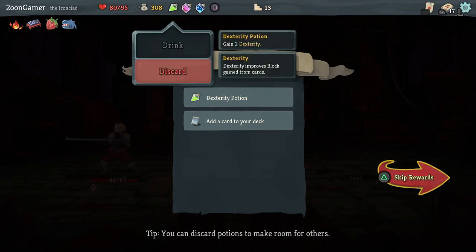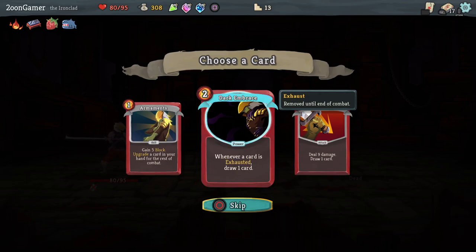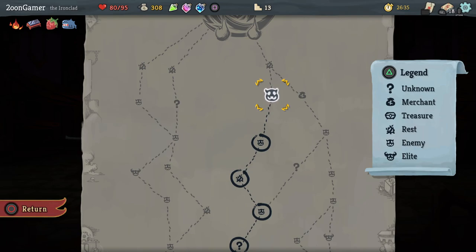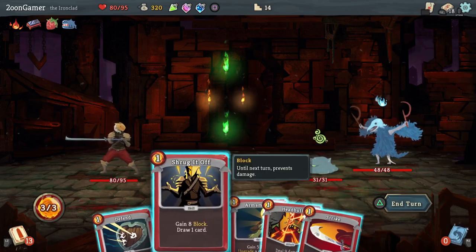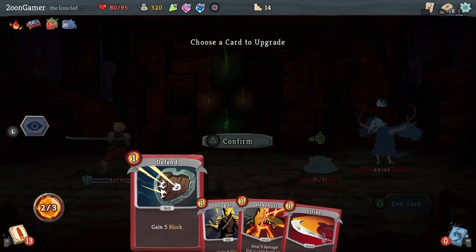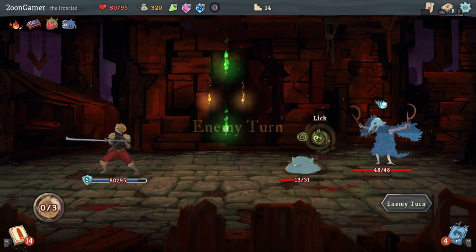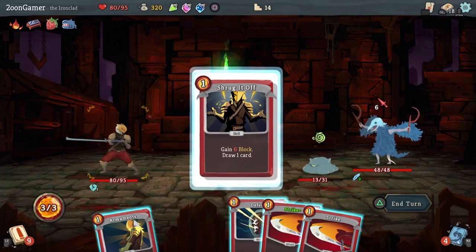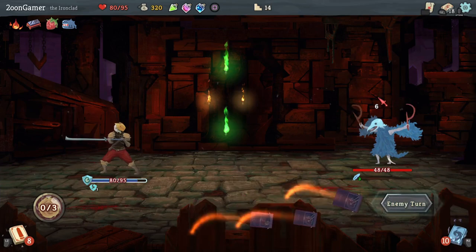Potions are full. Gain 2 dexterity — I'll get rid of that. Pommel strike — we'll go for that, we need more attacks. 2 enemies this time. I've got 2 damages so if I do this to upgrade headbutt, focus on one enemy for now. That's perfect — 6 block, and kill the one enemy. Good — only one enemy left and he's not going to do any damage to me here.